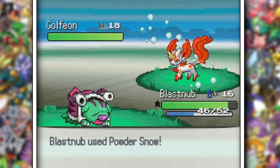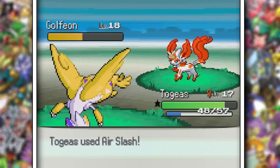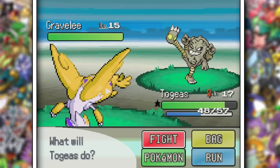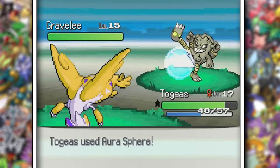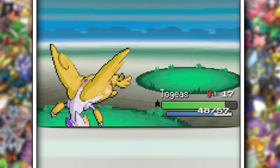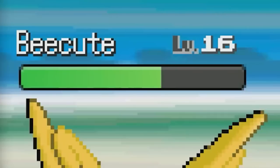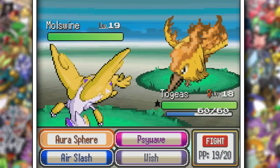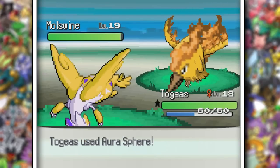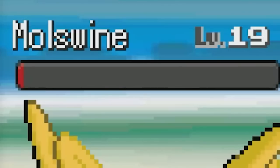Going up against Blue with only three shinies might be a huge mistake, but let's see. Blastnub couldn't really do much with Powder Snow, so I switched into Gaeus whose Air Slash destroyed it. Gravely came out next, and Aura Sphere made light work of the Rock Kicker after a wish and a magnitude from his side. Sorry Blue, but I have Levitate. Blastnub just destroys this thing and he's so tiny.